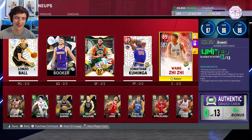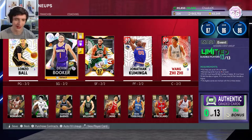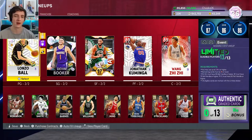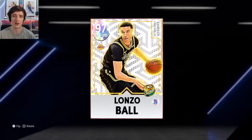We're going to run in Limited this afternoon. We've got Lonzo, Devin Booker, Jason Tatum, Jonathan Kaminga, and Wang as well. So we'll be running these five and seeing how well we can go — how many points, how many assists, how many steals we can get with Lonzo Ball.